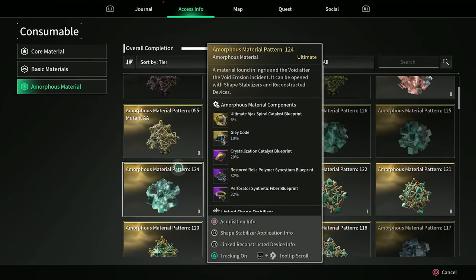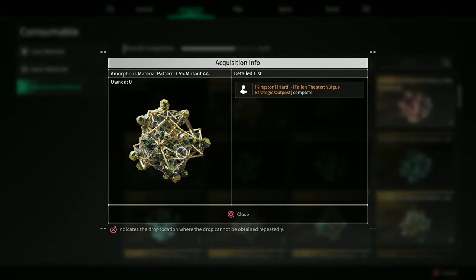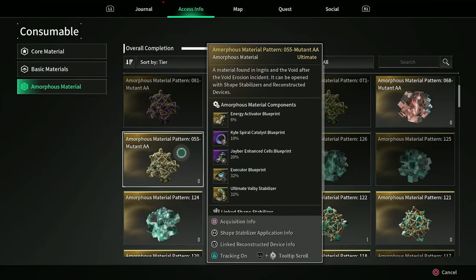For the outpost options, we've got Amorphous Material Pattern 55 Mutant A, which has the ultimate Valby Stabilizer for a 32% chance. This comes from the Kingston Hard Fallen Theater Vulgus Strategic Outpost — the only outpost in Kingston. You'll need Sharon to acquire this, but opening it at the Void Fusion Reactor in Kingston is very easy, especially since Hotfix 1.0.7 nerfed all of the HP for the Void Fusion Reactor bosses. They basically fall down as fast as Devourer does. So this is probably your best bet for the ultimate Valby Stabilizer.